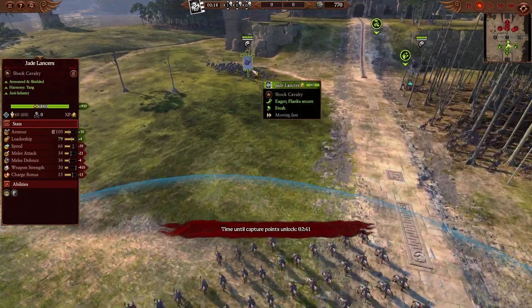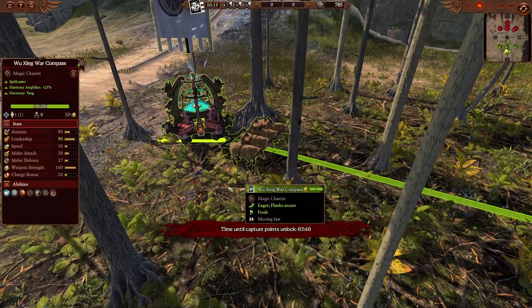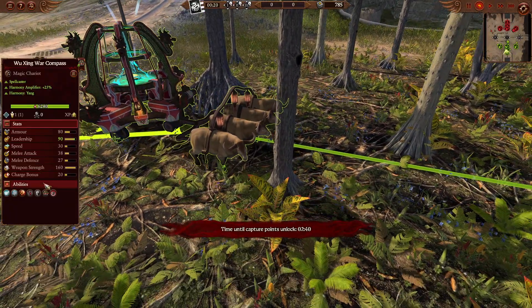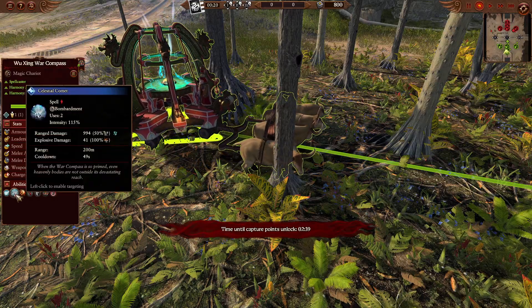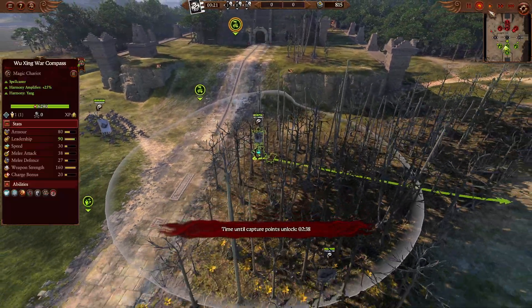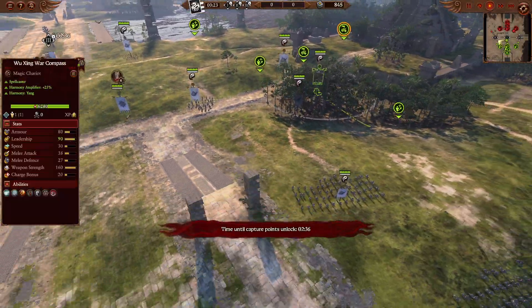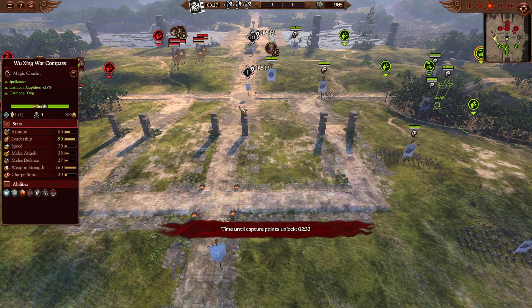On the back side, we are going to be having more Jade Lancers and a Wuxing War Compass, coming at triple gold chevron. The big bad boy is going to be bringing the Nexus of Element Winds, an extra of the Mastery of Element Winds, the Celestial Comet, and the Celestial Lightning. Really super fun build here coming from Omen. I love the full cavalry effect, but we've got to be careful there of those Lead Belchers.